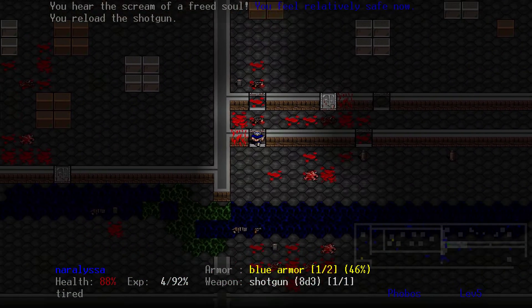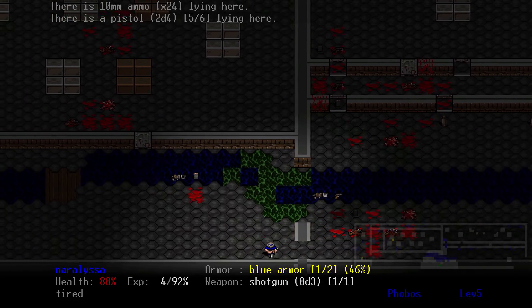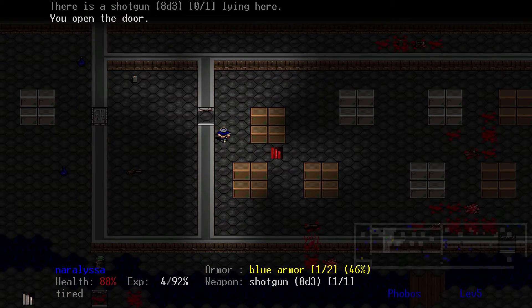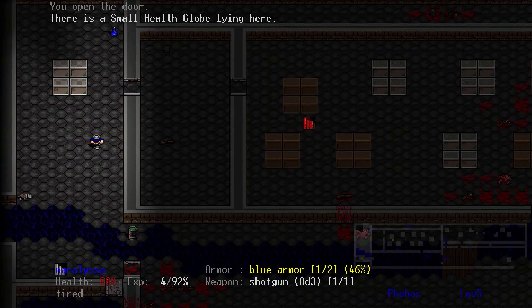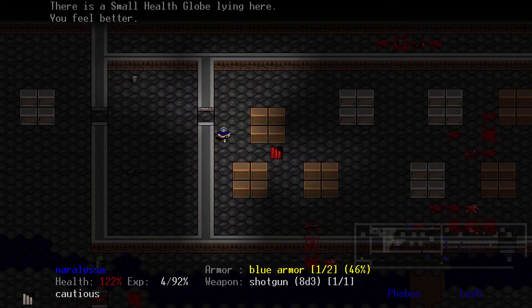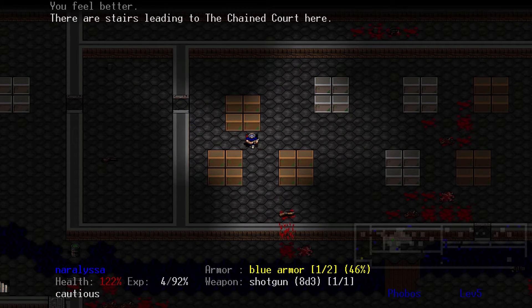Everything is dead on this level. Now it's time to go back and get those couple of healthy blue potion things that we left near the start of the level. Now it's onwards to the Chained Court. Do you remember we did Hell's Arena?